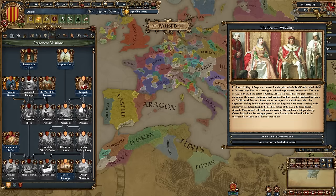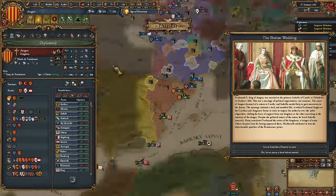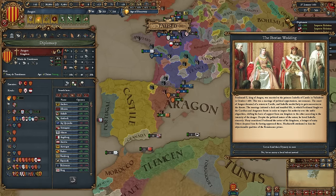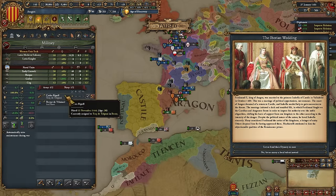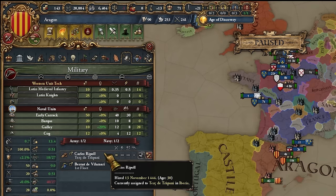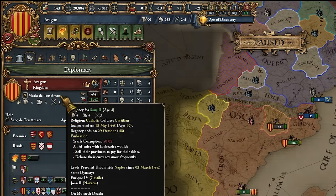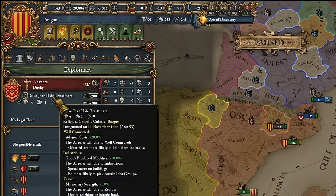You can see it is 1451 and I already have the Iberian Wedding. I have a regency — Maria de Trastamara — who is the consort of my starting ruler Alfonso. Alfonso was set as a general way before the start of the game, like in the 1430s, hired before 1444. He is also quite old, a few years older than Maria, so he will die within the first six years in 95% of cases.